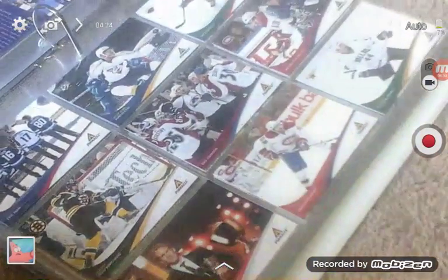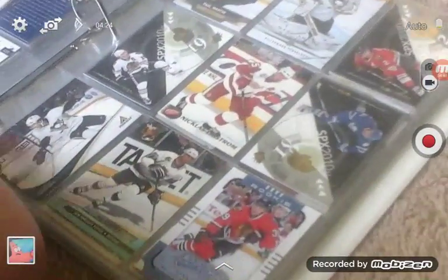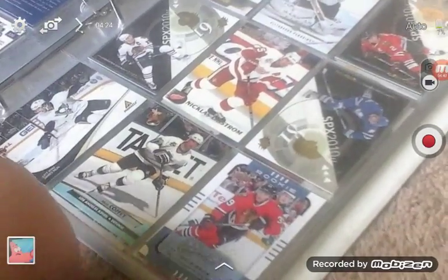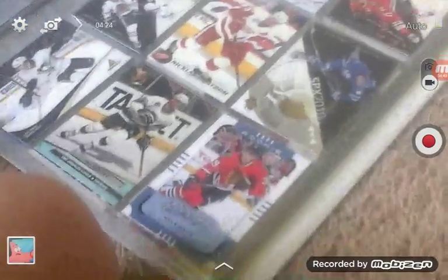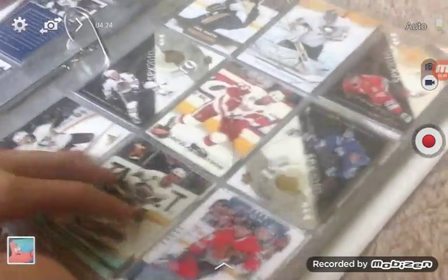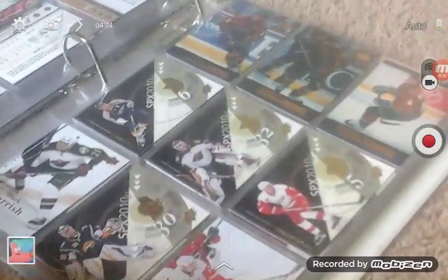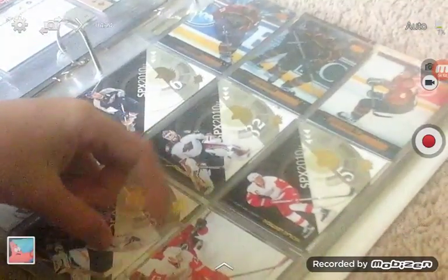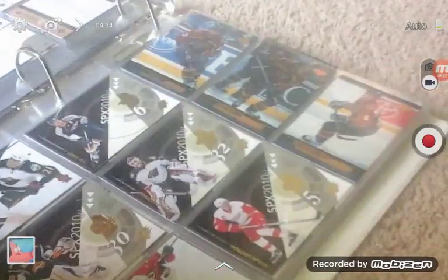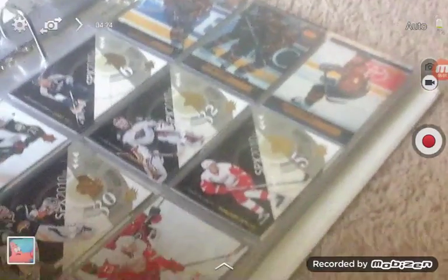We've got Mike Hamillari, Eric Johnson, Nicholas Woodstrom — Nicholas Woodstrom right there — Duncan Keith, Kyle Bong. Nobody likes Duncan Keith. Jonathan Toews, Paul Martin, Marc-Andre Fleury, Paul Coffey.